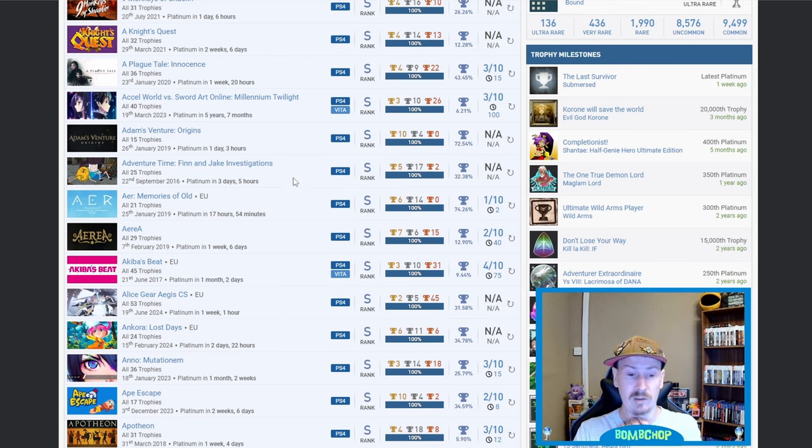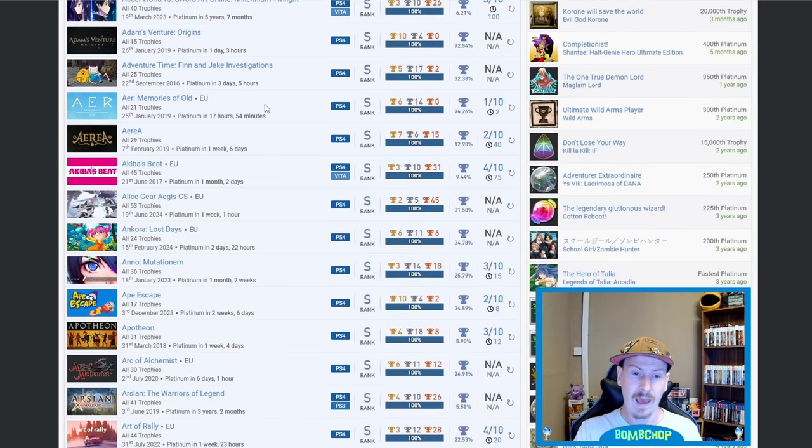Adventure Time — you'll have to let me know if it's worth doing. Almost one in three people have platinumed it. Aria — no idea what the game actually is but fair play. 12.9%, 40 hours, only a 2 out of 10 difficulty so I'd suggest it's a relatively easy platinum. A Keeper's Beat — nice, I think this is the first one I've seen of this. 4 out of 10 difficulty, 75 hours, 9.44%.